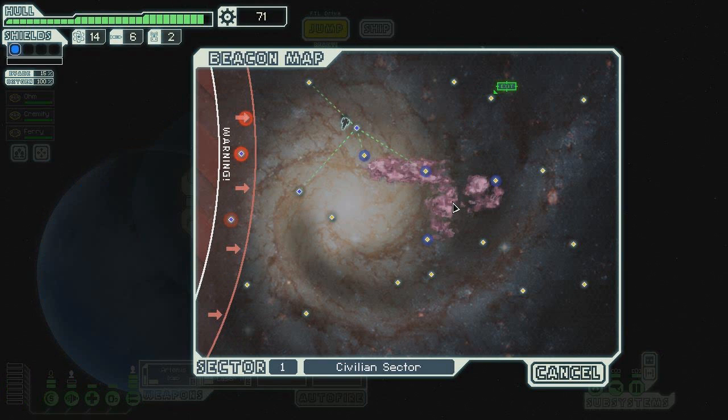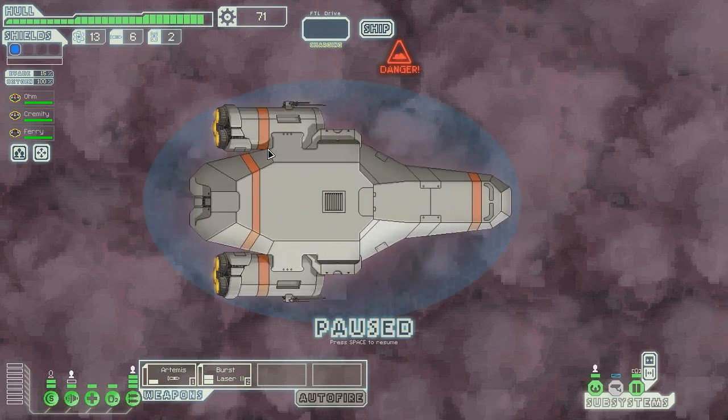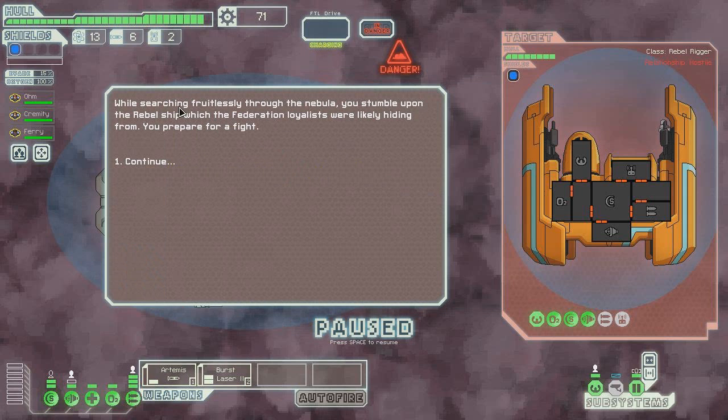All right, what do I want to do now? Let's go down here into the nebula — it'll be fine. A heavily damaged Federation ship is hiding in the nebula at this beacon. Before we have time to make contact, they fade into the nebula. Attempt to follow and help them? Sure. While searching fruitlessly through the nebula, we stumble upon a rebel ship, which the Federation loyalists were likely hiding from. That's okay — we will take it down.